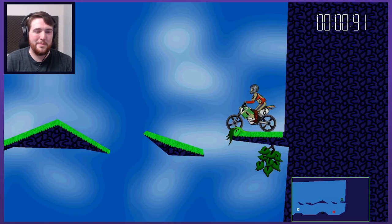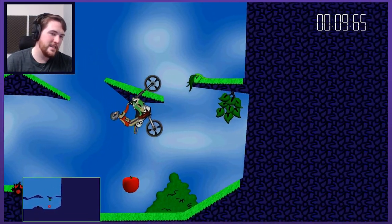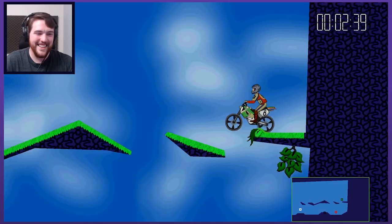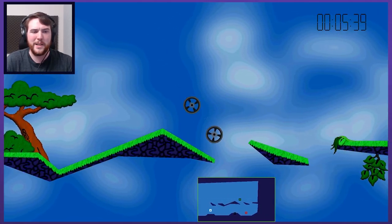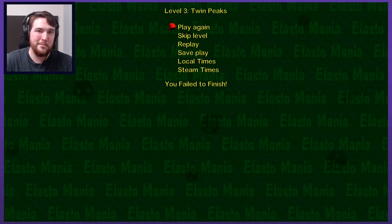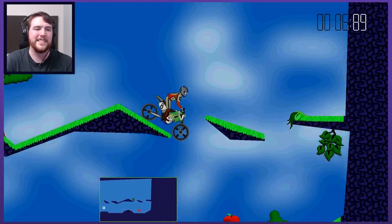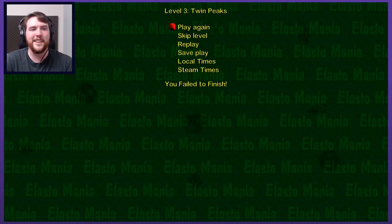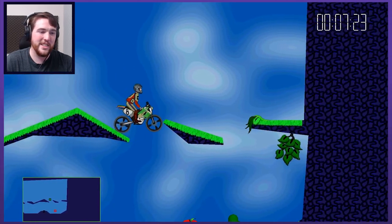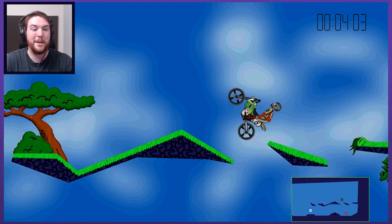Not only has this game had speedrunning, but it's become more directly competitive. You'll commonly hear people refer to the game as Elma — the first two letters of the two words, Elastomania. That's a community-driven project where people have turned this into a competitive, crazy multiplayer version of the game where many people are playing at once, trying to survive and outdo each other and get better times.